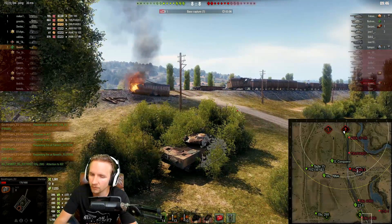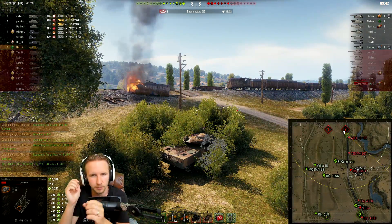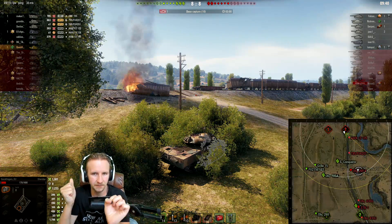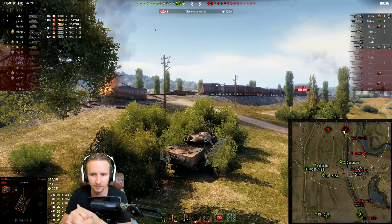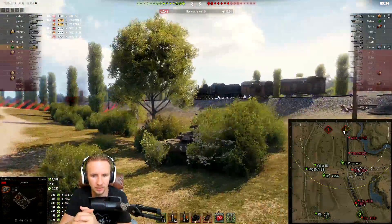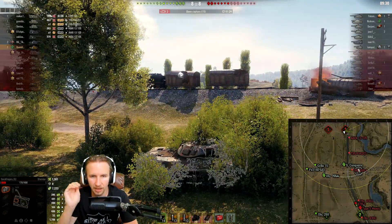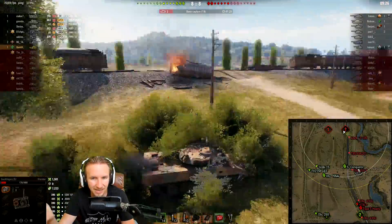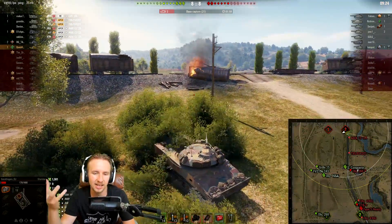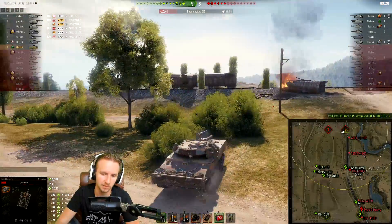I'm very worried — incredibly worried — because getting spotted is already annoying enough in medium and heavy tanks. Heavy tanks and tanks with poor concealment kind of expect it because they've got a little bit of armor to deal with it. But how was that Leopard going to do anything? They're meant to have fairly decent camo rating even when moving and especially stationary inside a medium tank.